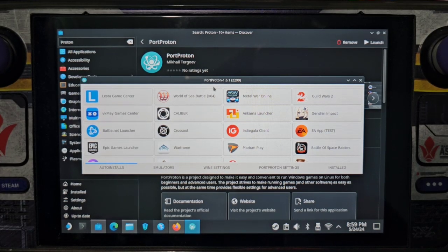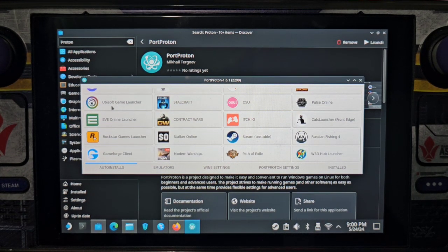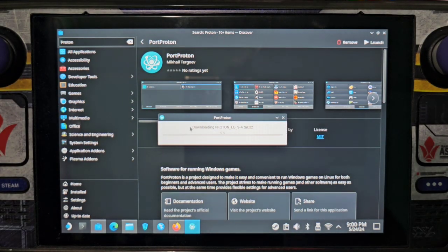Once done, it will now show all the lists of applications you can install using Port Proton. Choose the Ubisoft game launcher and let it install.